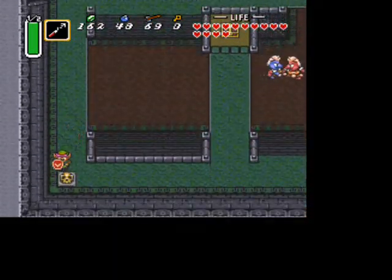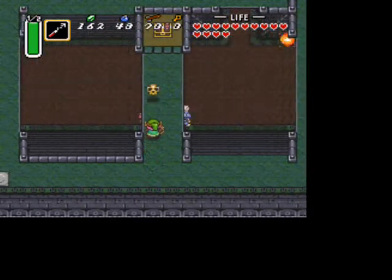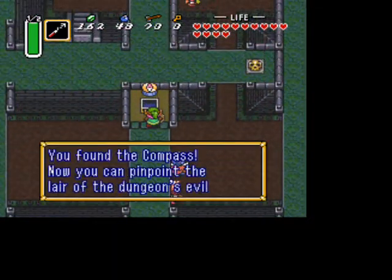Once you head up the stairs, head to the left, head down, head right, and then head up. And get the chest for the compass.